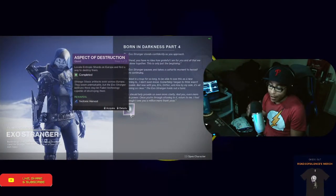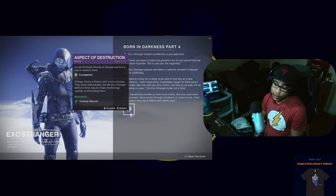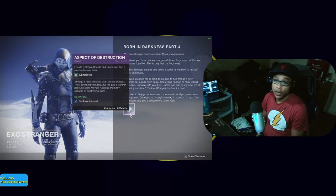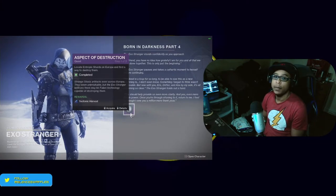After you watch the long dialogue and cutscene between Anna, Elsie, and Clovis, you now grab the quest for the Aspect of Destruction and you are done with Born in the Darkness Part Four. Hopefully this video was helpful — if it was, make sure you click that like button, and until the next video I will see you later. Peace.